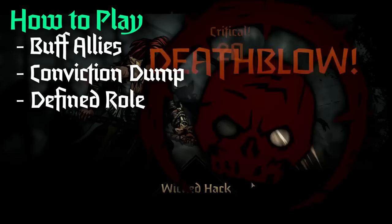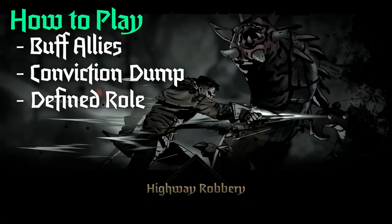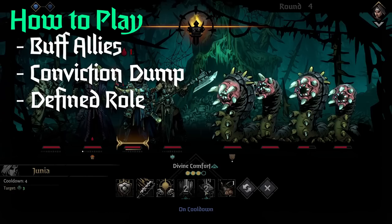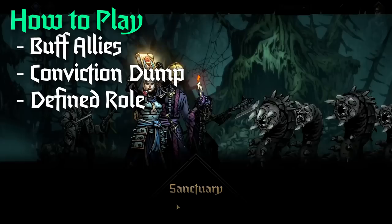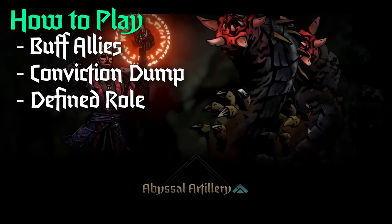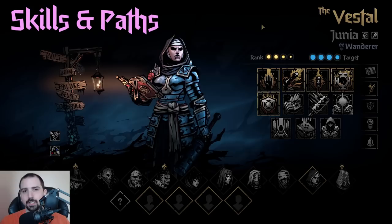Is she trying to support the main damage dealer? Then you need Consecration of Light - put that up on turn one and then your other stuff comes after. Is she your tank or off-tank? You have to have Sanctuary, maybe Consecration of Fortitude, and make sure she is guarding the right people and dropping those defensive tokens as early as possible. Overall, Vestal is a character that is only as strong as the team around her. She might be the best example in the entire game of a character that needs all five of her skills and will most likely use all five each battle.